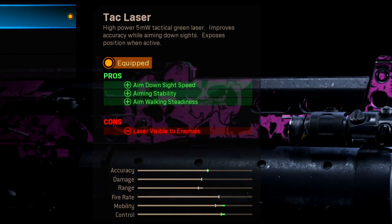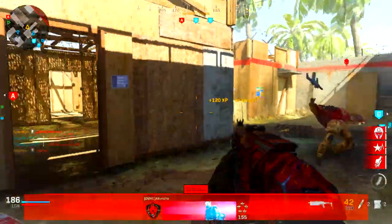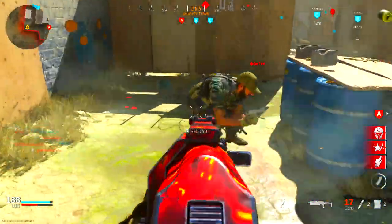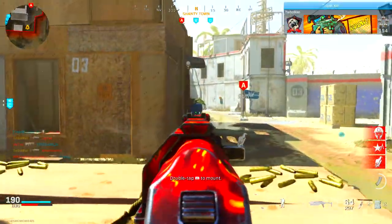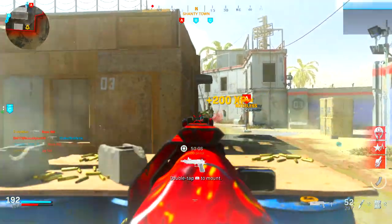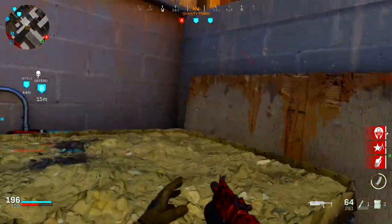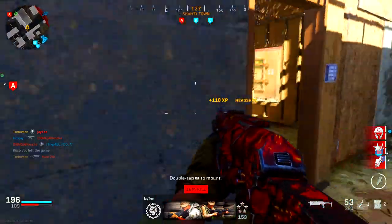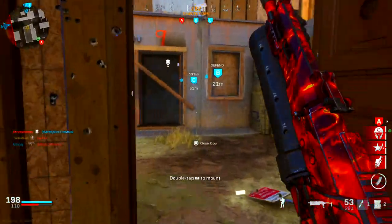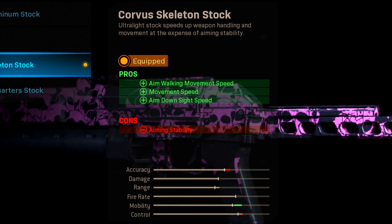For the laser, I'm using the tac laser. It increases aim down sight speed, aiming stability, and aim walking steadiness. The one con is that the laser is visible to enemies, so avoid ADS-ing down long lines of sight — enemies can trace the green laser back to your location. To maximize this attachment, use the weapon as intended: up close and personal.